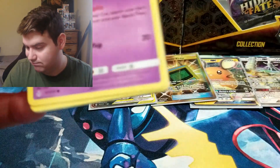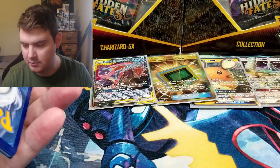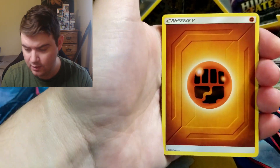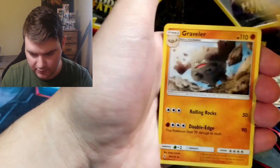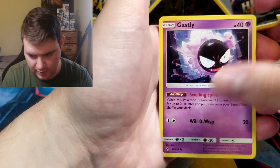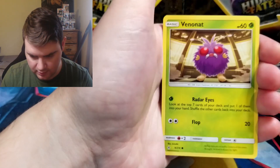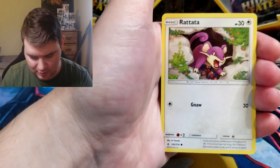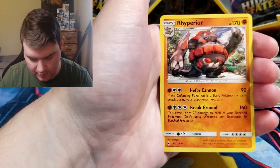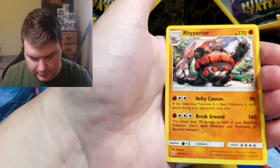Mewtwo is also a really cool Pokémon. I wouldn't mind — there's probably a GX version of him in this set, right? I don't even know. Fighting Energy, Giovanni's Exile, Graveler, Porygon 2, Gastly, Tangela, Venonat, Rattata, Goldeen, Reverse Oddish, and a Ribombee holographic — definitely gotten a few of him though.